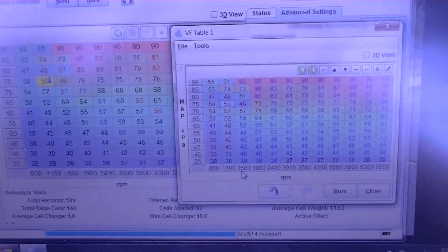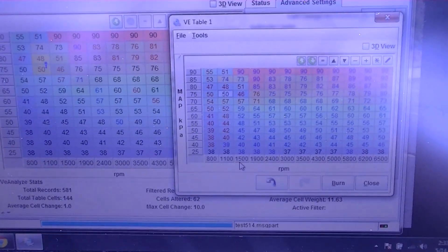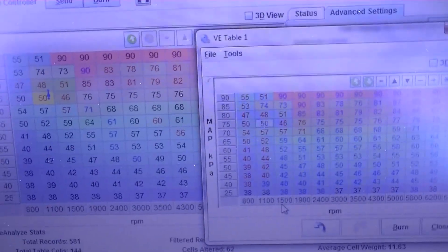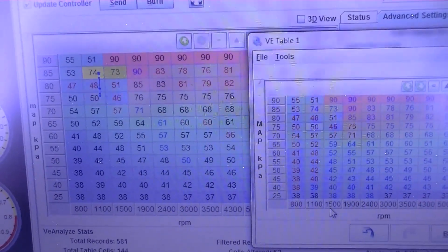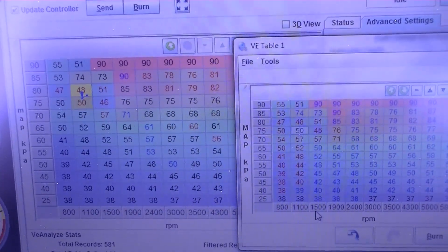I went to alpha-N only and took off map ratings, so it's literally just going off TBS, and the idle is much, much better. I definitely need to mess with the idle, but the response is night and day — it's much, much better.